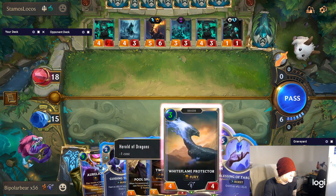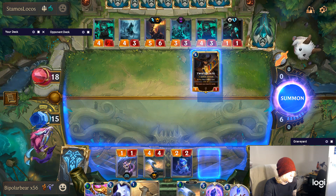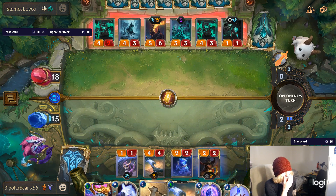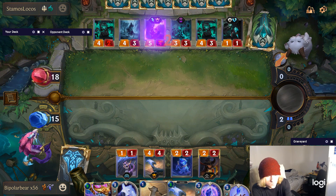He does that again, which is so crazy. Gotta stun that dragon — has to happen. Normally you're looking for the blue card, cause you wanna get that TF level up ASAP, but the gold card sometimes just has to come out.